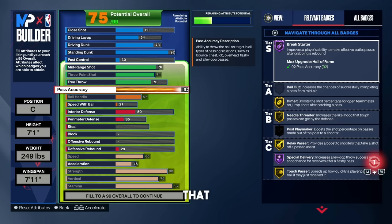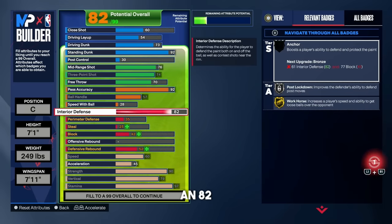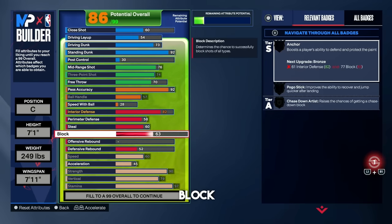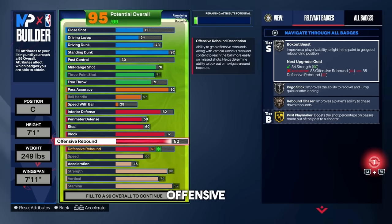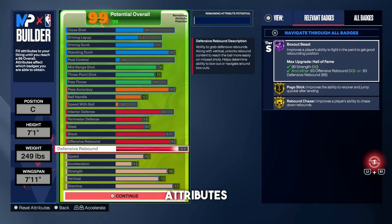Just like the last build, put pass accuracy up to 92 to get Hall of Fame Break Starter, 57 ball handle, and 28 speed with ball. Interior defense goes up to 82 on this build — we have some leftover attributes — and we get gold Workhorse and silver Post Lockdown. Perimeter defense up to 58, steal rating up to 60 for bronze Interceptor, and block up to 87 for silver Anchor and silver Pogo Stick. For offensive rebound, we're going with 93 — we still get Hall of Fame Box Out Beast, but we're rocking gold Rebound Chaser instead of Hall of Fame. Defensive rebound goes up to 89 with the leftover attributes.